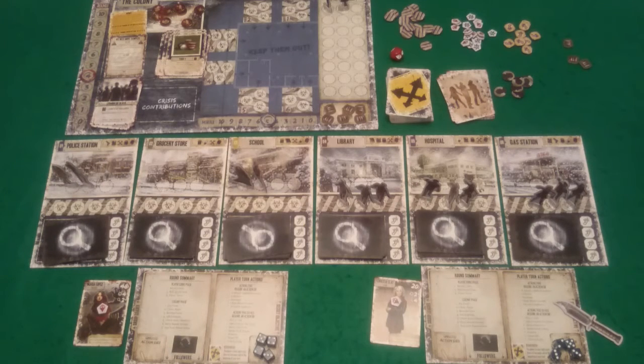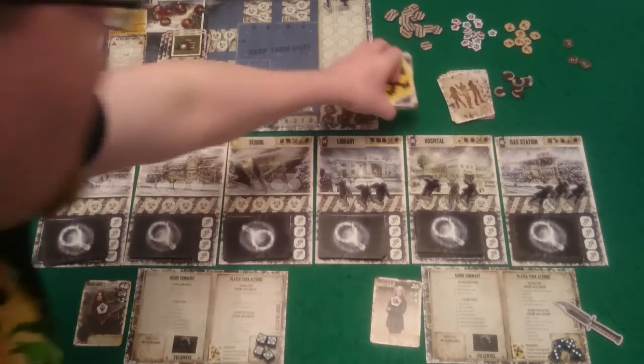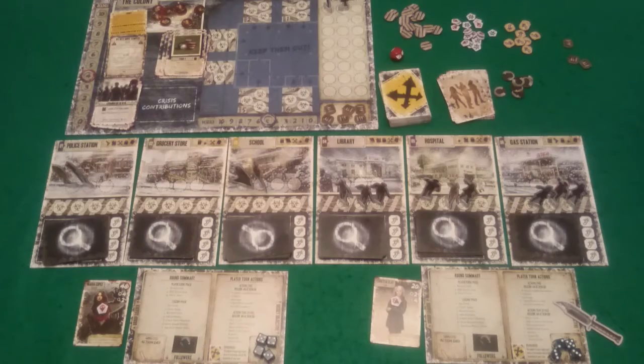Wow — awesome game! The crossroads card did not trigger and that is the end of Rogue's turn. We move on to the colony phase.